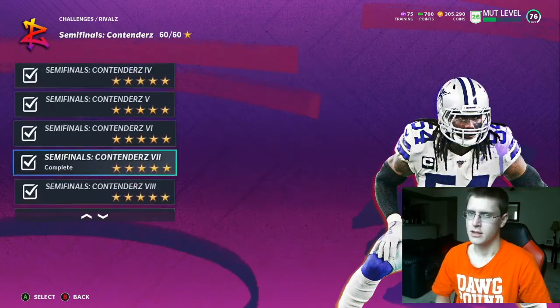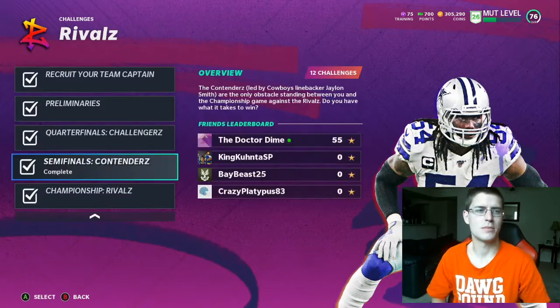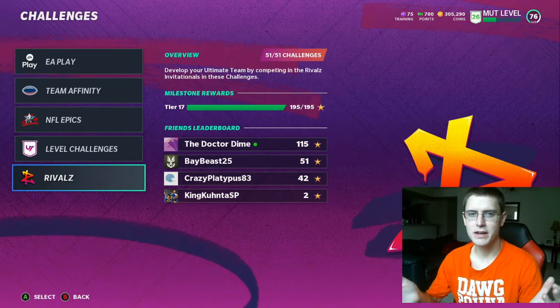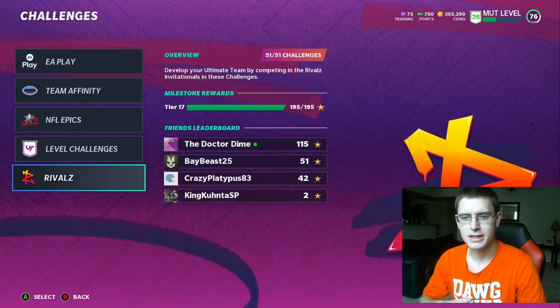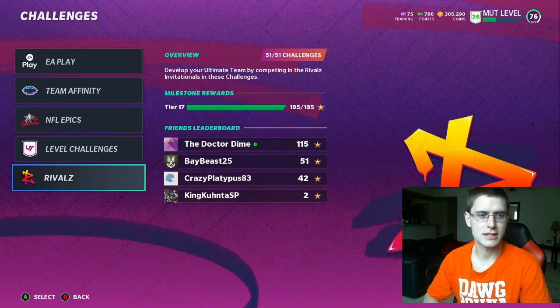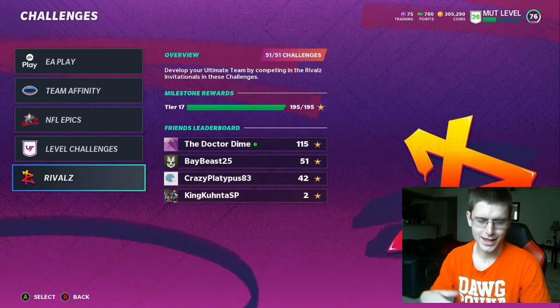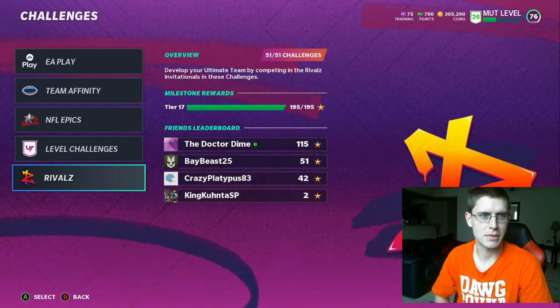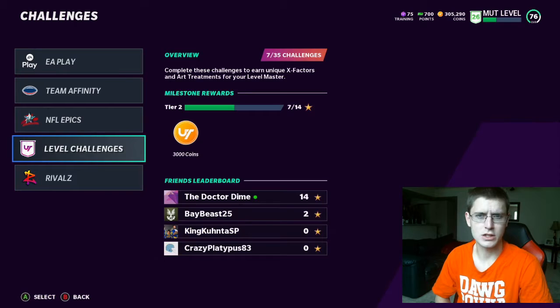These are all arcade, so you can just come in here and rep them out. When you're on defense, I've found a good strategy — mid blitz, baby. Everybody knows to play it, but this year I user the D-lineman. I've got Marcus Lawrence, the 82 overall from loyalty or whatever, and I just rip off the line and get to the quarterback in a second. He'll make a bad decision. Go through those really quick.